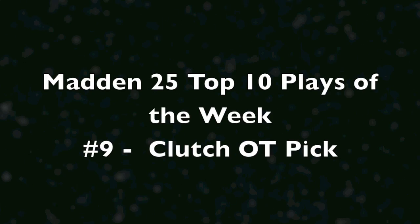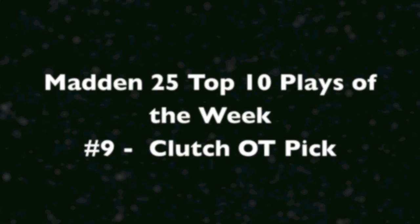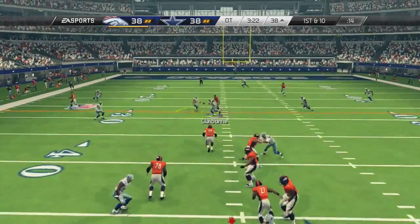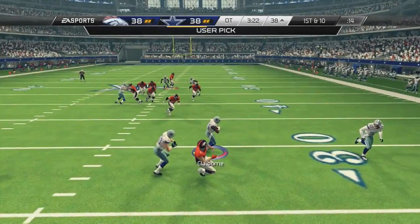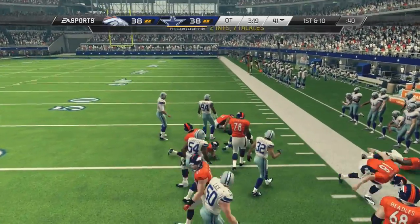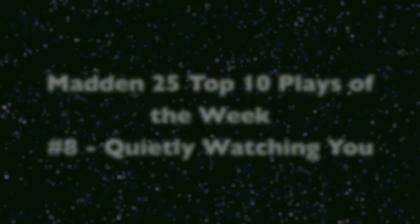Now play number 9: clutch overtime pick. In overtime, my opponent only needs about 38 yards more to get the game-winning touchdown, but he throws a pick to Morris Claiborne instead. We're able to read that trails route beautifully, jump it, get the interception and change the game in our favor to help us win.